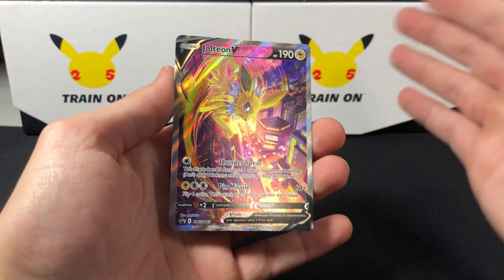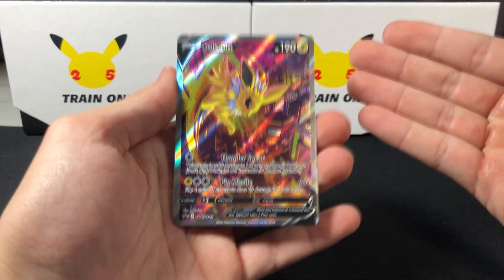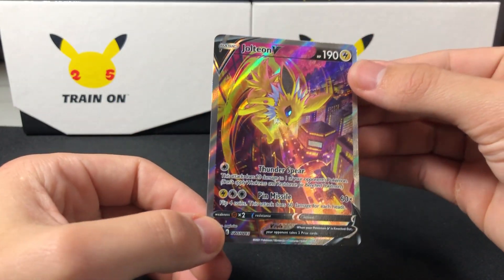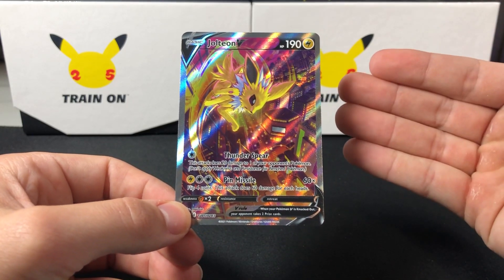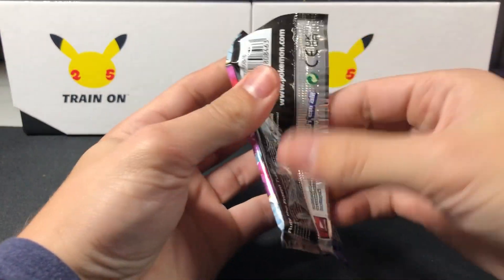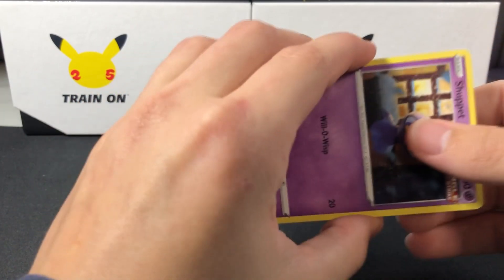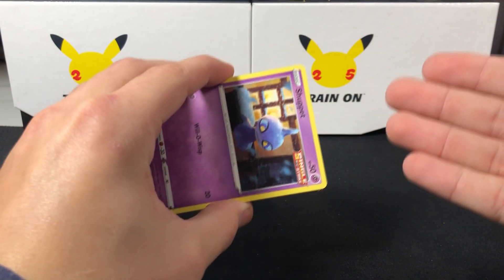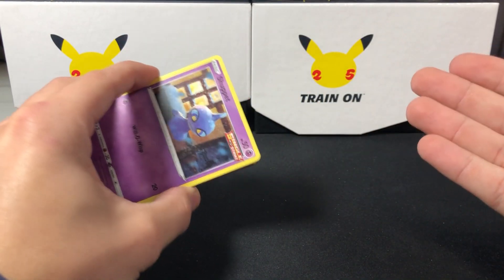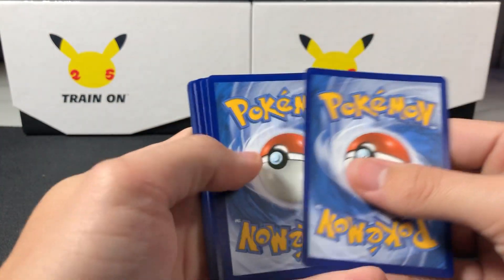We can definitely justify showing you the first promo of the box after that — that was insane. Obviously we started with the Jolteon box and the Jolteon V-Alt. These cards are absolutely sick. These are the last EV-Alts we're missing since I can't get them from EV Heroes. I'm absolutely stoked about these boxes and can't wait to keep opening them for the rest of the video.